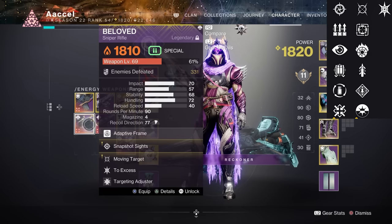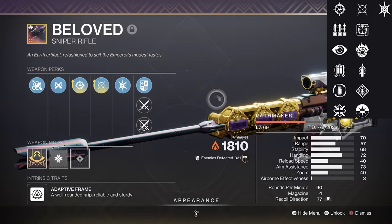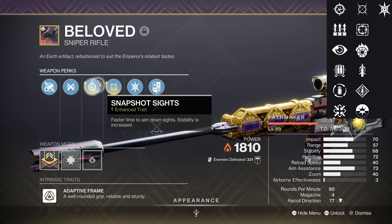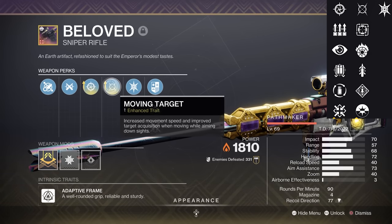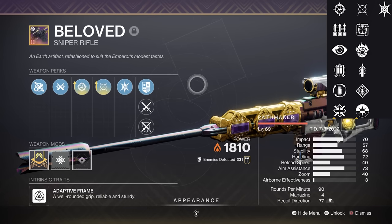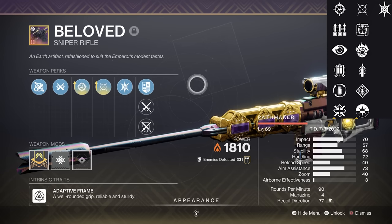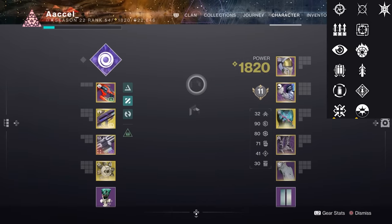Then we have Beloved — probably my favourite sniper. This was one of my most used weapons before it got sunset, when it was sunset, and when it returned last year. A solid adaptive sniper with mid zoom and desirable perks. Most people will gravitate towards Snapshot and Quickdraw, but personally I've always enjoyed Moving Target more for those small extra benefits. You may also want to run Firmly Planted, providing many benefits, or even Incandescent which can be very useful on players grouped together. Scorch can let you track a player's location for a bit while they're burning — could be very helpful in any PvP mode, especially comp or trials. A great sniper; highly recommend if you enjoy sniping at all.